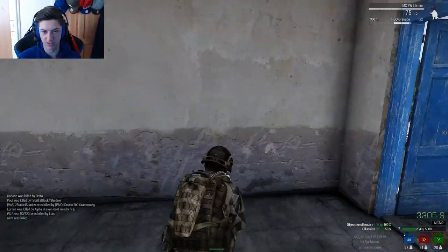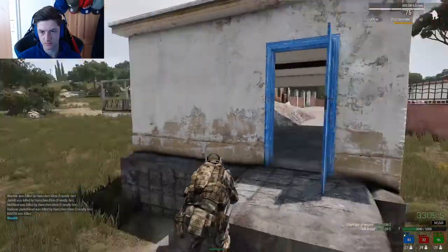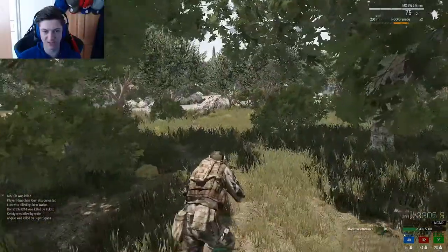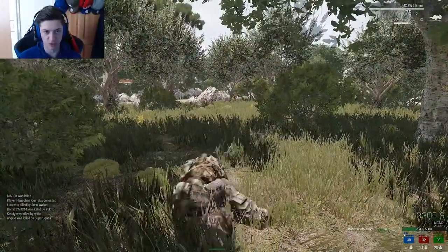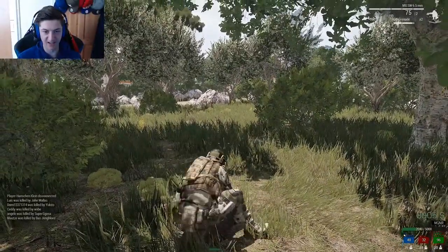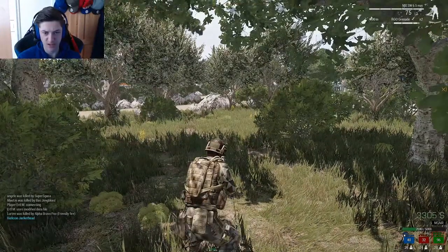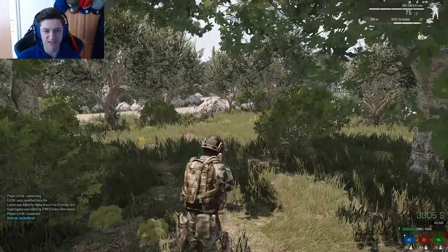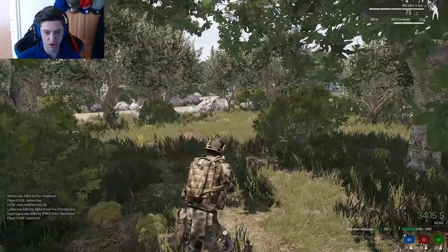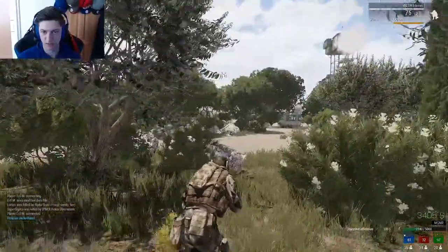What I really like — there's a lot of difference in stances. It's not just crouch, prone, and stand. You can go from sideways laying down, to prone, to sitting, to really low crouch, to crouch, to half standing, half crouch, to bent-down standing, to standing up straight. There are a lot of different stances. There are also people talking which I should probably turn off — I thought I did.